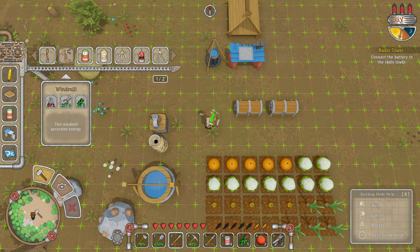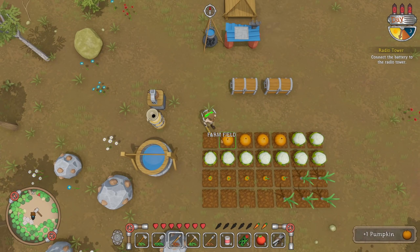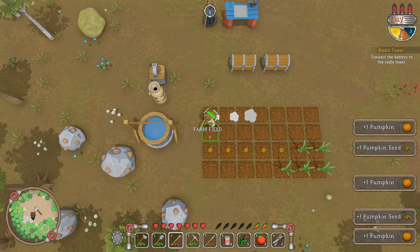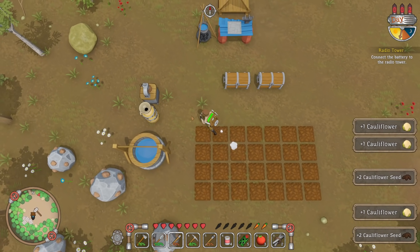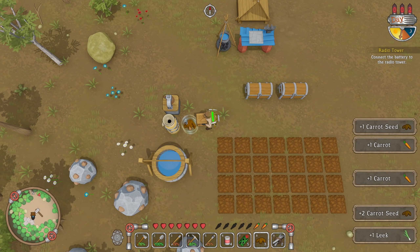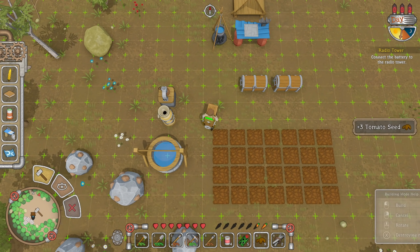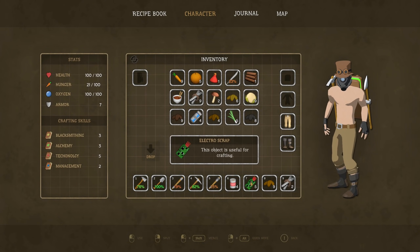Hey look at all of our stuff — it's all grown up! A canning machine would be good, but a seed maker I feel like is going to be really good. And then put your vegetable here and turn it into a food can — that would also be good because we obviously need food. And I'd really like to get a windmill, plasma turret, watering machine going.